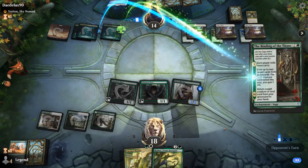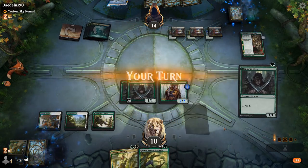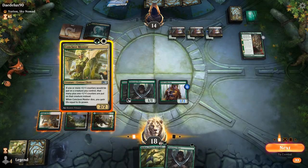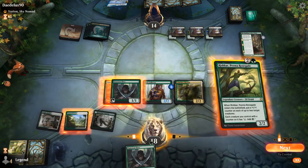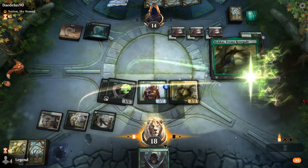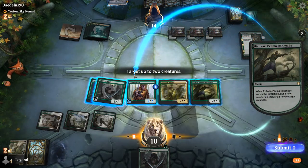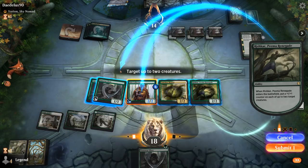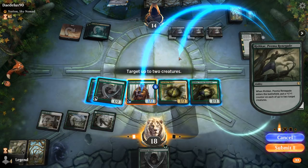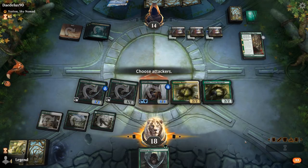A Breeding Pool for a Binding. Now it's time for Mentor into Rishkar. Where do we put the counters? Probably one on Pelt Collector and then one on maybe the Elves — don't want to put it on the Mentor. Yeah, we'll put it on the Elves and hit for four more.